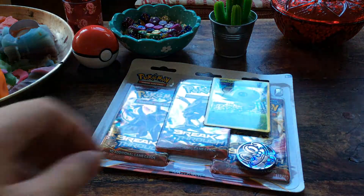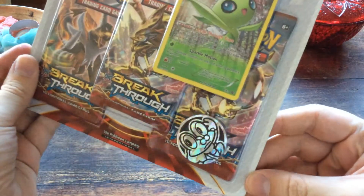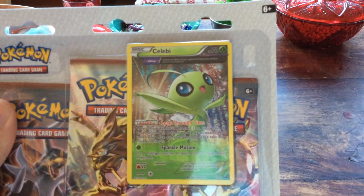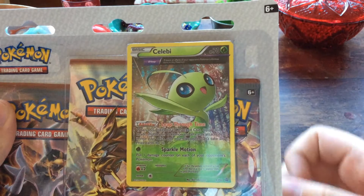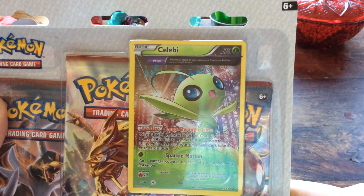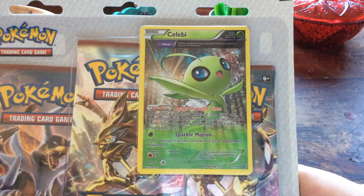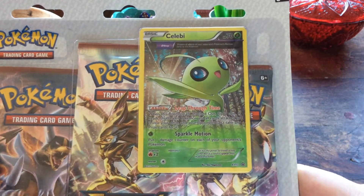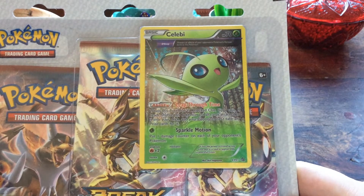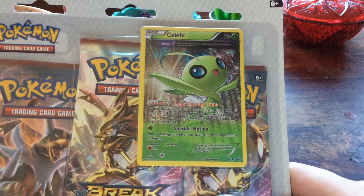Starting with the Break blister with Celebi. We can see there's a nice Froakie coin and the Celebi itself. Let's see what it does — 70 HP. It has the ability Stop, which prevents all effects of your opponent's Pokémon's abilities done to this Pokémon. It also has Leap Through Time: when this Pokémon is knocked out, flip a coin — if heads, shuffle this Pokémon and all cards attached to it into your deck and your opponent can't take any prize cards for it.